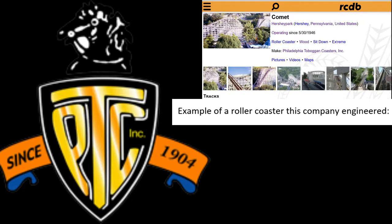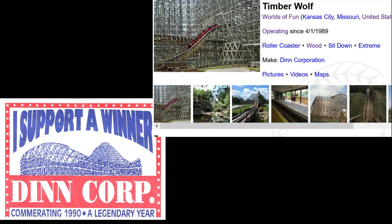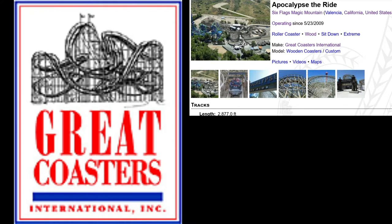First, there is Philadelphia Toboggan Coasters, who has made a lot of wooden coasters in the past. If you've been on a very old wooden coaster, it's probably one of theirs — although they don't design them anymore, they still design trains for wooden coasters. Then there's also DIN Corporation, whose coasters haven't really aged that well, but were important to the development of future roller coasters. Then there's CCI, or Custom Coasters International, which is now defunct, although they were also very important. There's Great Coasters International, or GCI, famous for their twisting spaghetti bowl wooden coasters and their Millennium Flyer trains, which are famous for their comfort.